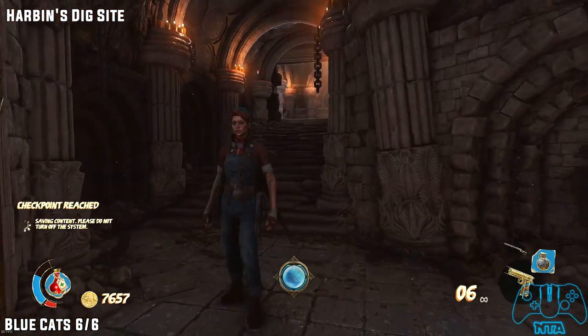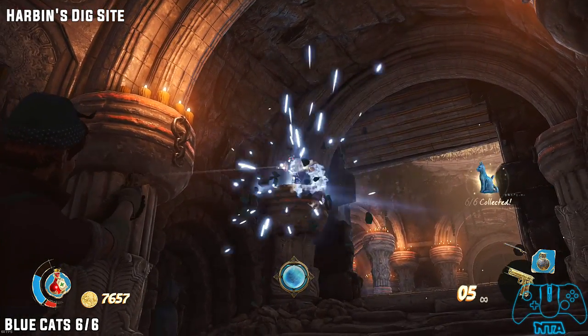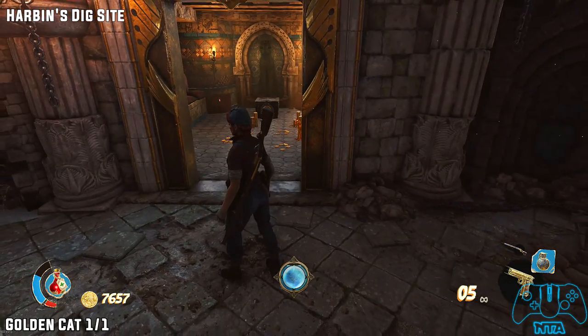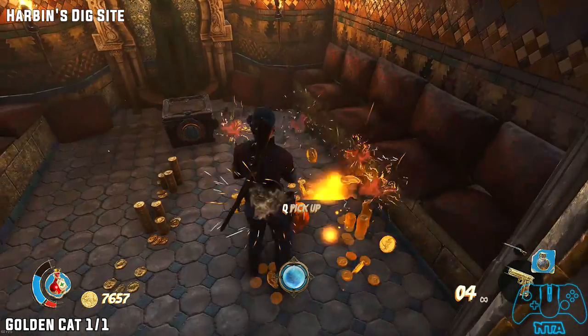Once you go through the new door that you've opened during the puzzle, head down the stairs, turn around — you'll hear the cat sound and shoot the cat. If you have found all six cats, there will be a door that opens to the right with cats' heads above it. This is where you find the golden cat.